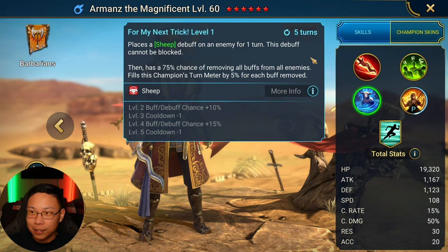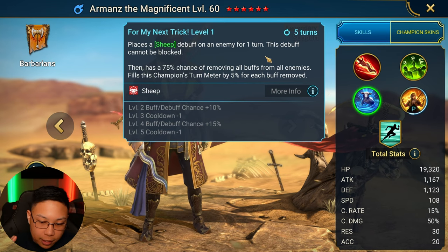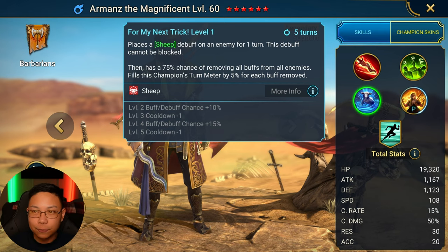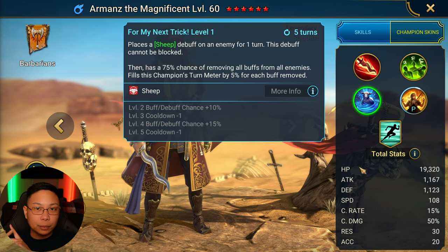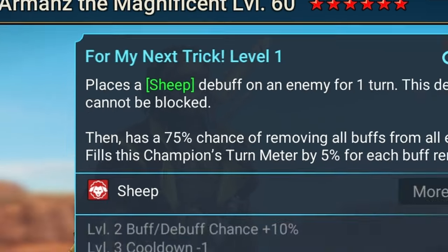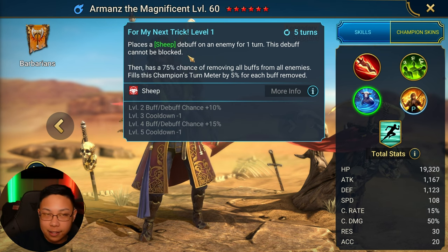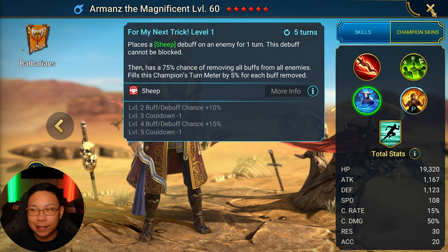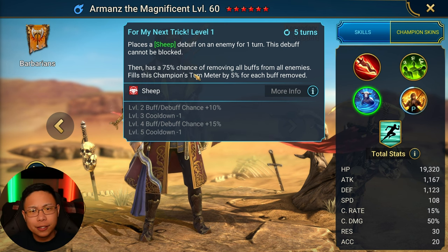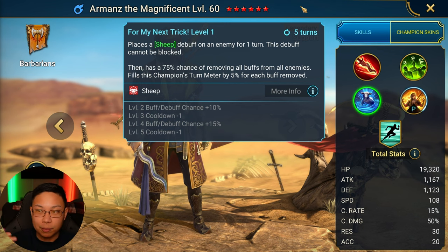His A3, 'For My Next Trick,' has a three-turn cooldown and books up to 100%. It places a sheep debuff on an enemy for one turn. The wording in RAID is sometimes a little weird. Things like 'can't be blocked' or 'can't be resisted' make a big difference. 'Places a sheep debuff' does not mean he's actually attacking somebody — there's no direct hit. For example, Sun Wukong with his A2 does a sheep debuff — Staff of Wonder — and as long as you have enough accuracy, his sheep can't be blocked. It's the same thing here.